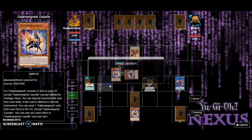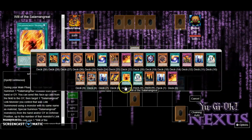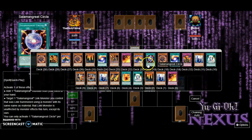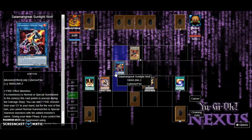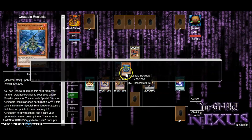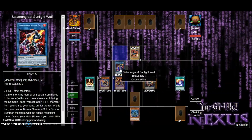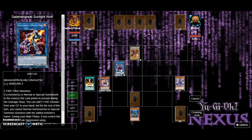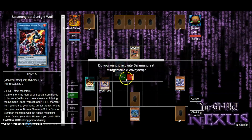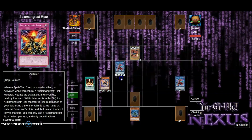Set Roar, then we need to get out Sunlight Wolf by using both Bailix and Jack Jaguar. Then activate Gazelle's effect, put Gazelle onto the field. Since we already have Roar we're going to go for Fusion Fire — I feel like that would be a good thing to do. Now let's put him back, activate Wolf, get Reclusia back.